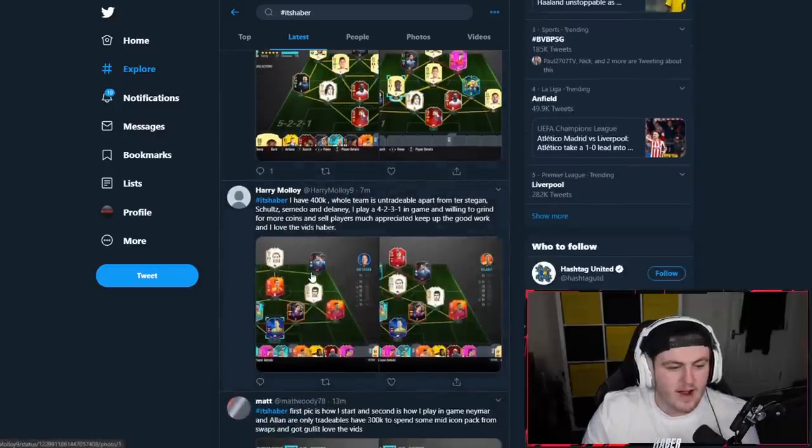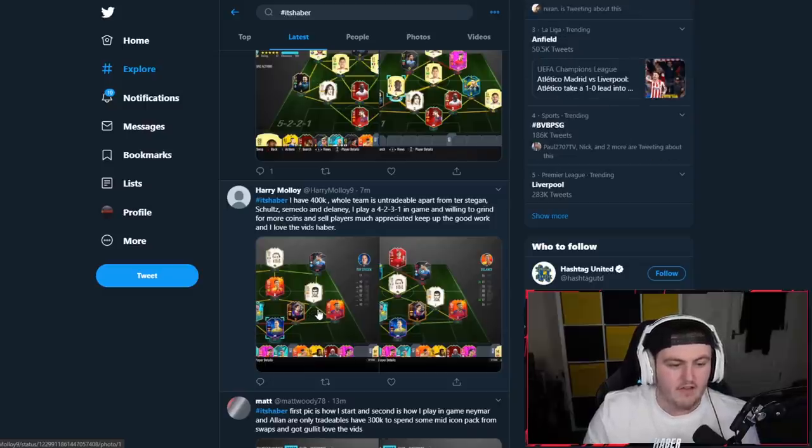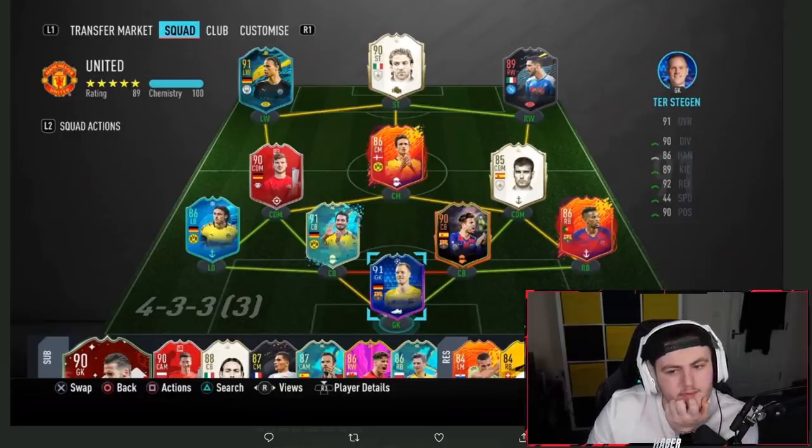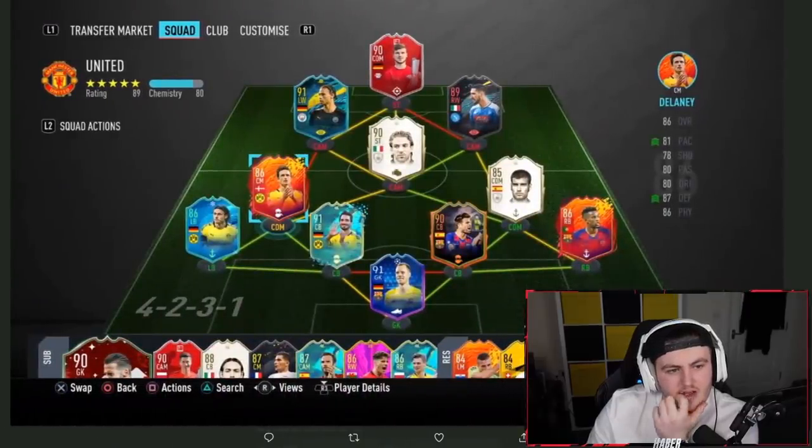Next one from Harry, who's got 400k. The whole team is untradable apart from Tielemans, Schultz, Semedo, and Delaney. He plays a 4-2-3-1 in-game and is willing to grind for more coins and sell players. With 400k and those four tradables, it's a very interesting team. The attack is great.